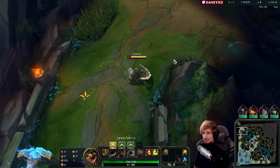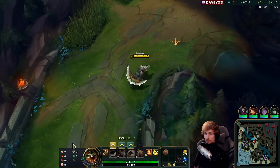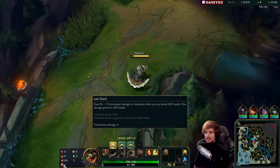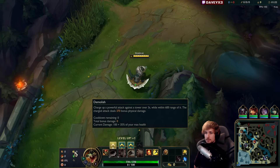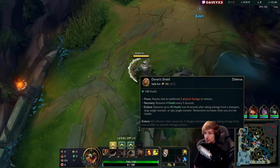All right, guys, we're playing some Renekton top lane in the new patch. We're playing for Aatrox, and what we're running is Conqueror, Triumph, Tenacity, Last Stand. Then we specifically have Demolish, and we also run second wind along with a Doran's Shield for the healing.